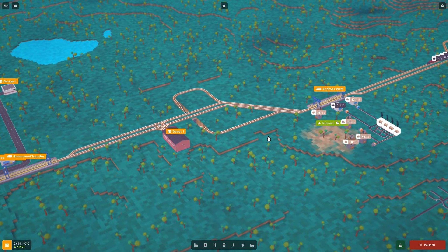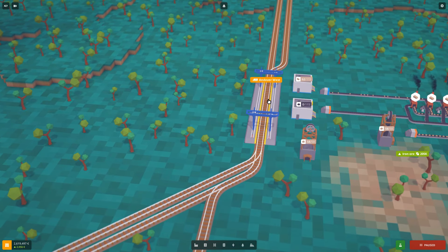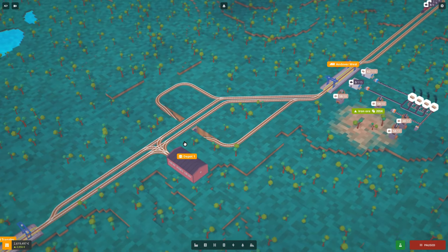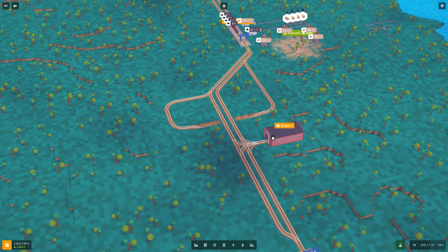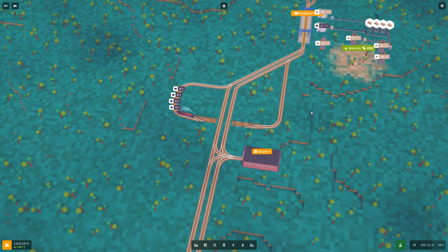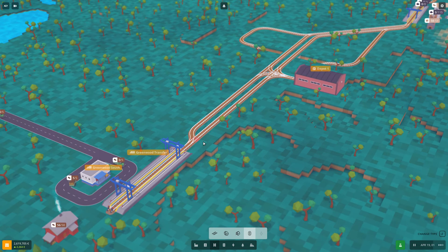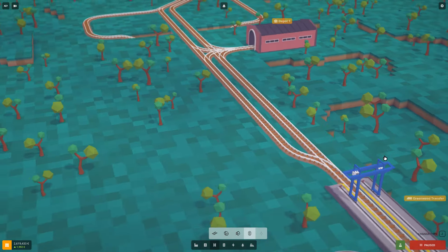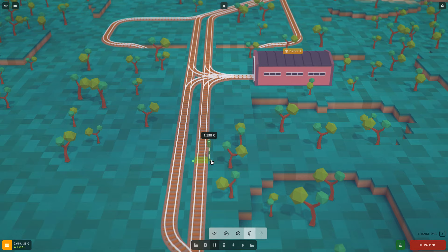The final thing to cover is the signal system. I've expanded all rails to a two-track system, but we don't have a two-track station yet. We need signals to make sure trains never collide — that's a very bad thing. There are two different types: the block signal and the pre-signal, also called the chain signal because it looks ahead in a chain.